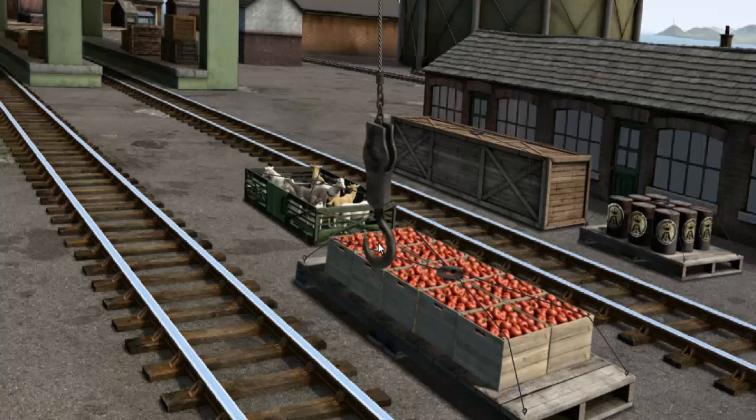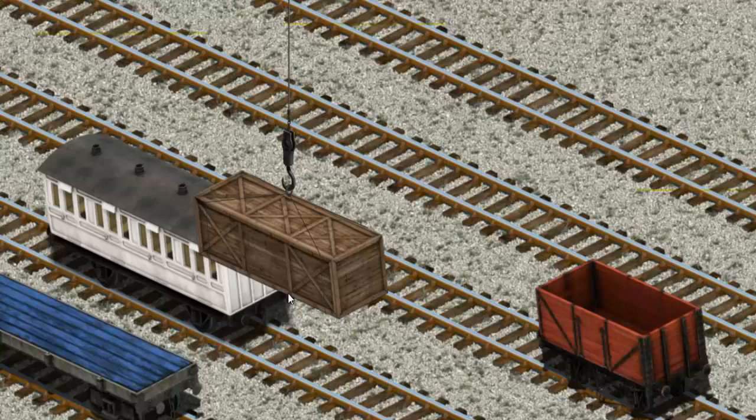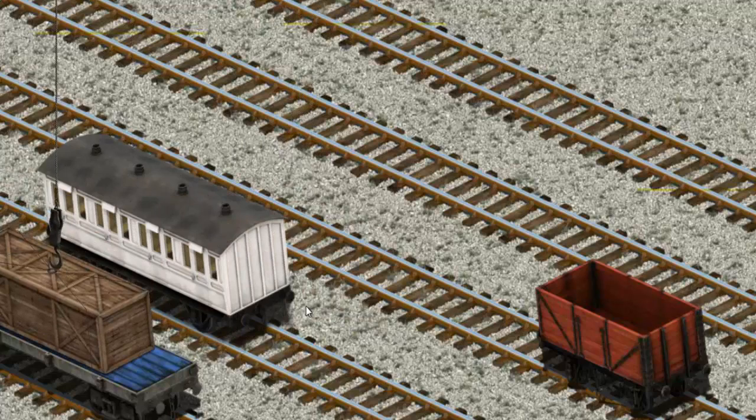Show Cranky where the very long crate is. Help Cranky find the very long crate. There you go. Let's lift and load. Now the cargo must be loaded. Show Cranky where the blue flatbed is. That's it!